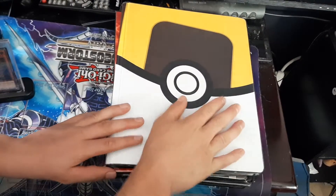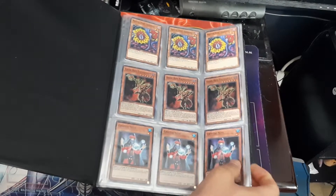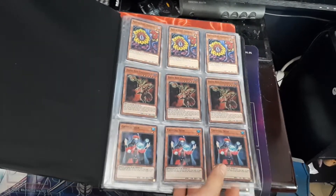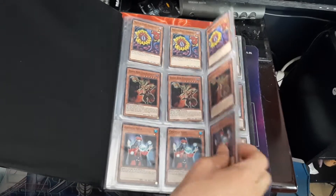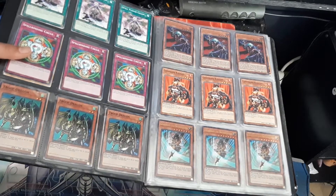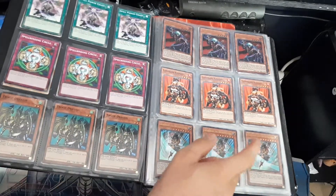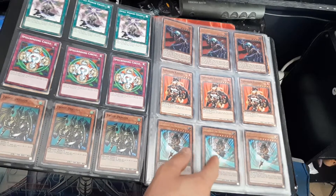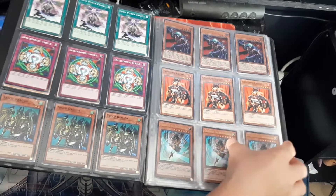Now we move into the third set, which was called Scars of Battle. It's basically more Joey stuff and support, and more magician spellcasters. Troop Dragon is pretty good — I've seen people run a deck with it, it's pretty good. And Vamp Lord is pretty good too.